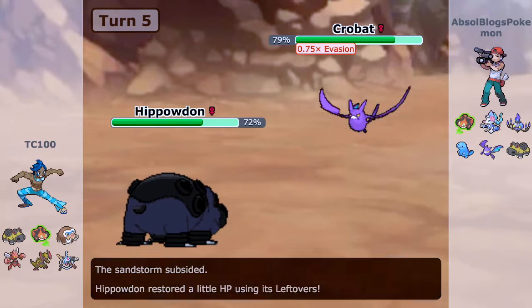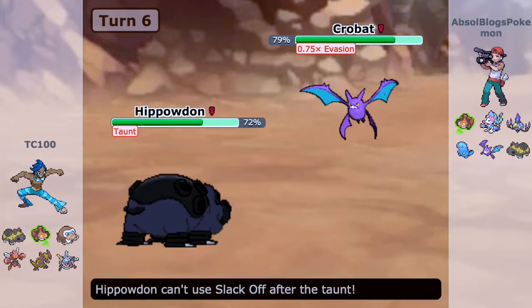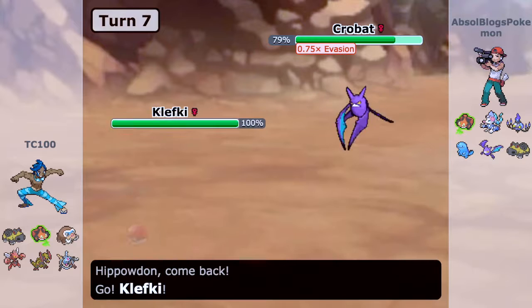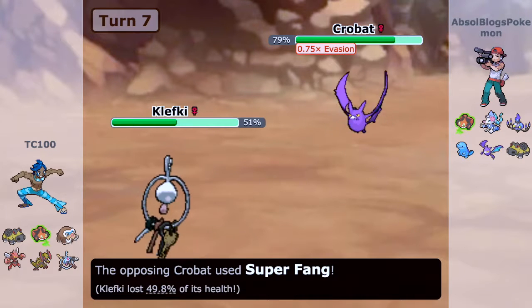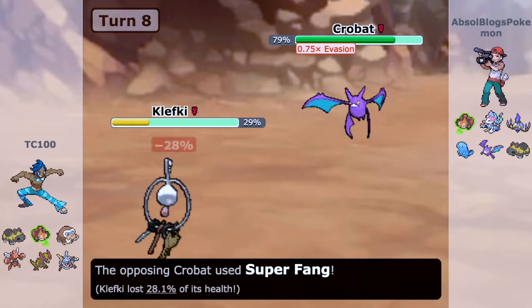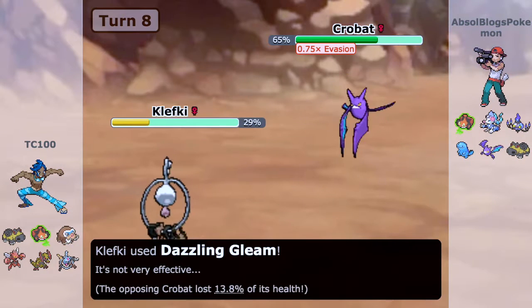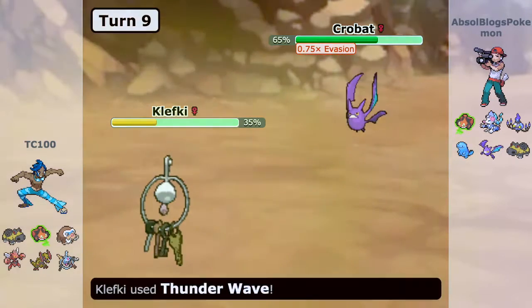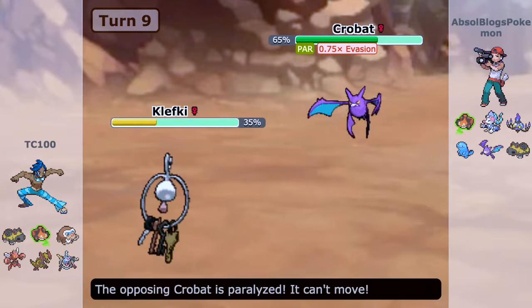I expected him to U-turn, which is why I wanted to hit Hippowdon, but he goes for Brave Bird and then Taunt. I really wanted to Slack Off and get up my stealth rocks afterwards, but it doesn't work out. Then he surprises me with the Super Fang attack — for those who don't know, Super Fang does 50% damage and then 25% damage the next turn. So Klefki took a lot of damage from this Crobat.